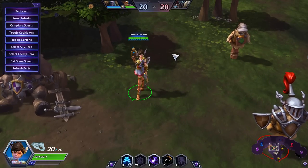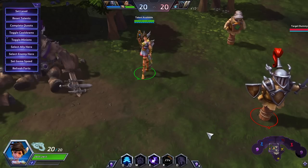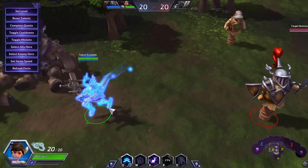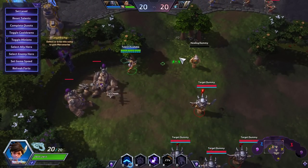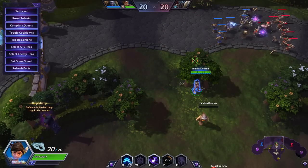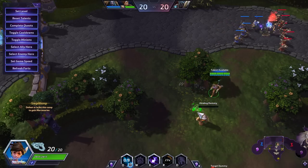Let's look at her talents. But before we get into her talents, for those that are unfamiliar with Tracer, let's talk about what her kit is. Blink allows you to move a short distance. This is not considered an actual teleport. So if you try to go over a structure, even if you have the range to do so, your character tries to go around that structure. You cannot blink through a structure.